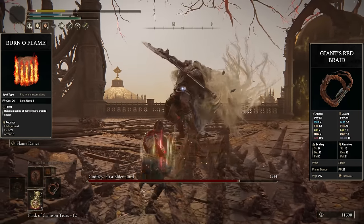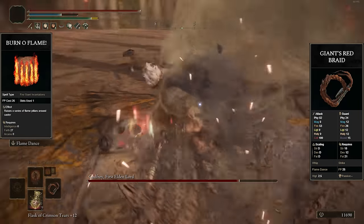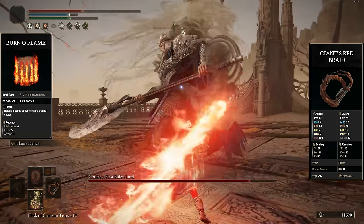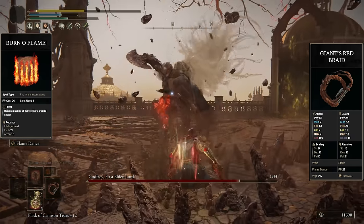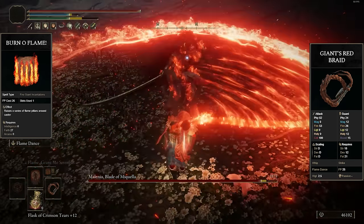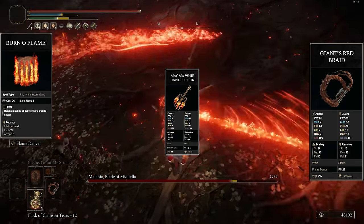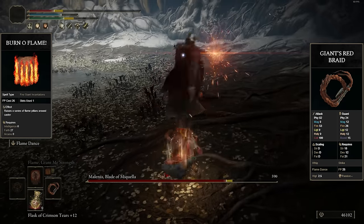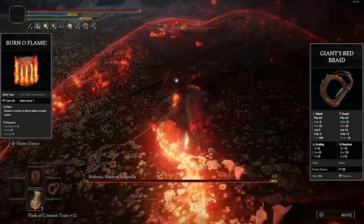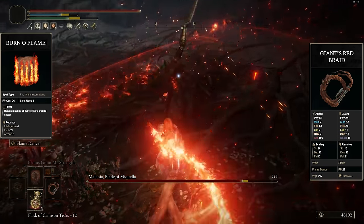On top of all that, Giant's Red Braid is especially trash because its weapon skill Flame Dance is one of the worst unique skills in the entire game. For 25 FP you do a stupidly long animation that you can only cancel at the first and last part — that entire middle section you can't cancel. You're doing terrible damage, next to no stance damage, and you get no hyper armor so you can get staggered out of it pretty quickly. The Magma Whip Candlestick has a very similar skill but just performs way better — it consumes less FP, you can cancel it after every swing, and it does like twice as much damage. The only thing Giant's Red Braid does better is stun-lock smaller enemies, but the damage is so bad I'd rather use anything else.